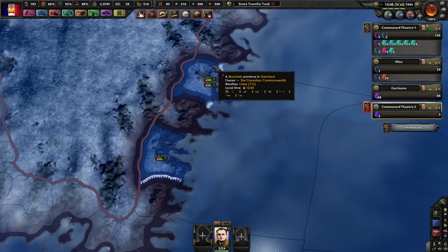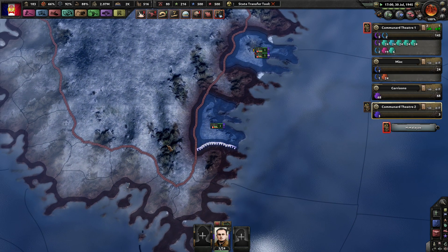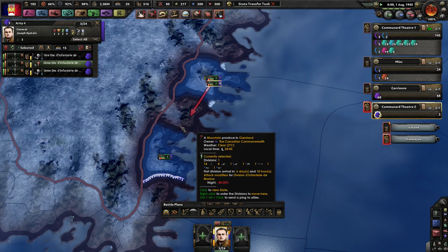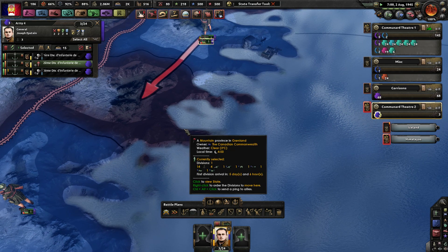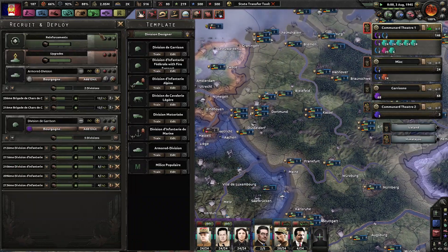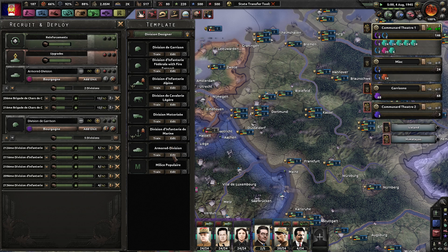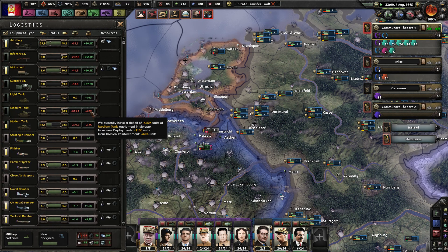I do not want to expand out very much — there's no real point, and my guys can dig in. Once they dig in, they'll be digging in pretty hard. This middle division that's trying to take this new piece of land will be able to go either north or south to help out either side should they get attacked. I'm going to build another fort here. We probably need to switch this to modern tanks already. Even though that does increase your deficit, that lowers the other deficit.